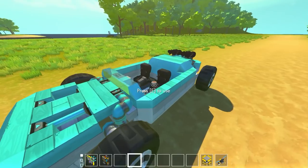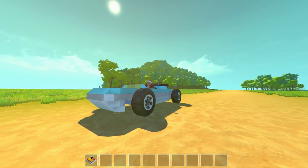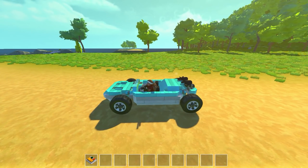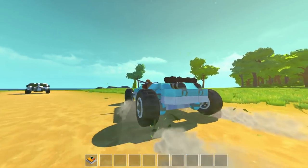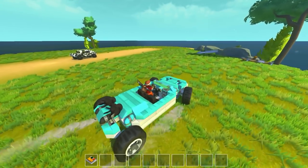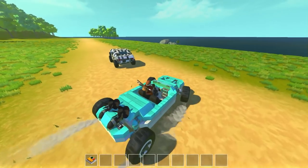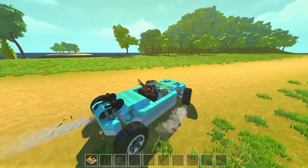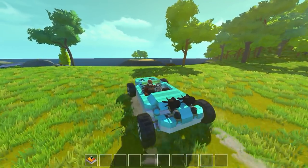I decided to build this transforming vehicle, which I thought was pretty cool. I haven't really done too many transforming vehicles, so I had a go at making a car-boat — a boat-car, a fibby car, I don't know what they're called. We've got two propellers on the back, wheels, rear-wheel drive, and front-wheel steering. It has a WSAD converter and uses simply the buoyancy mod just to get the floating blocks.